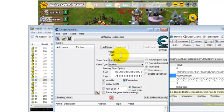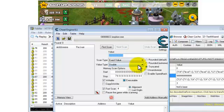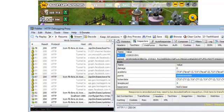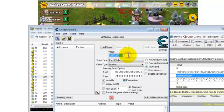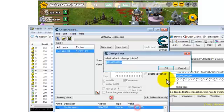Once you type in the value, you'll do a first scan and then you'll see it pop up here. Double click that, put it down here. Double click the numbers, and then bam.